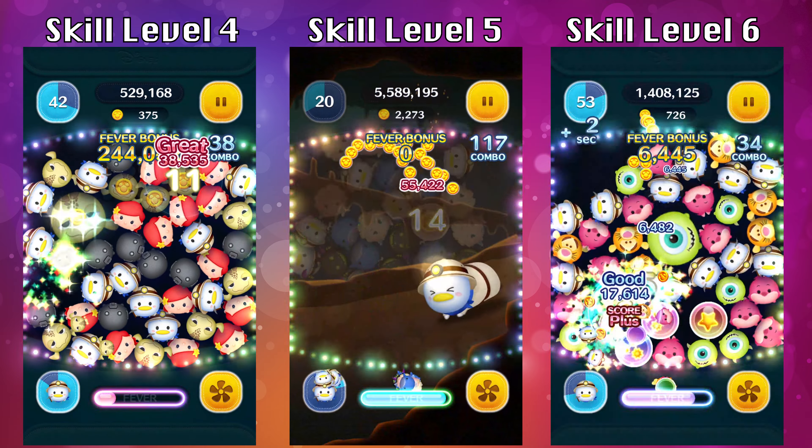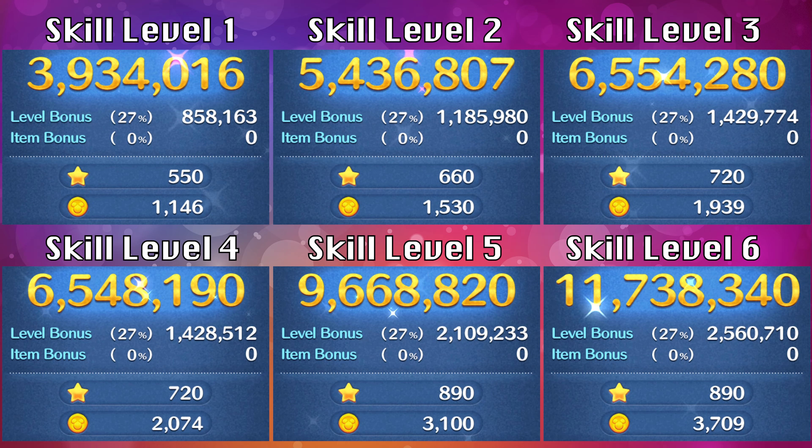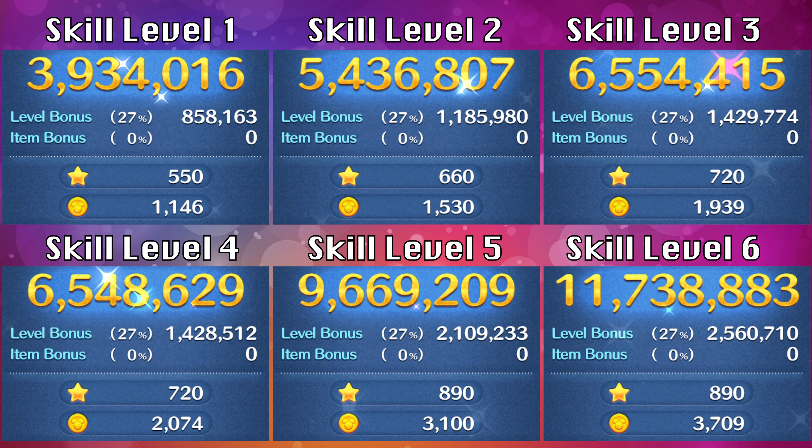Let me show you the results for all 6 gameplays. At skill level 1 I got 1,146 coins and 3.9 million points — keep in mind these were all low-level Explorer Donalds, so a higher level would score more. For the 5x4 coin boost, you can safely use it starting at skill level 5 and pretty much always get a positive coin count. At skill level 4 it's possible but you might just break even. At skill level 6 I was able to get 3,709 coins and 11.7 million points.